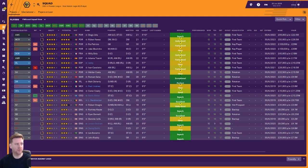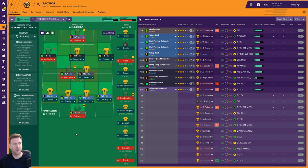Tactic number one is Knapp's BeWolf — it's the 4-2-3-1 wide, attacking. In possession: short passing and passing to space, play out of defence, low crosses, run at defence, work the ball into the box. You ask your fullbacks to overlap both sides at a slightly lower tempo. In transition: short kicks, distribute to fullbacks, counter and counter press. Out of possession: defend narrow with a higher defensive line and line of engagement, extremely urgent, prevent short goalkeeper distribution, get stuck in using tight marking and use the offside trap.